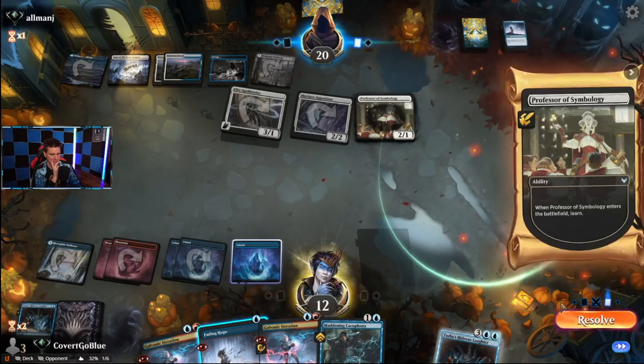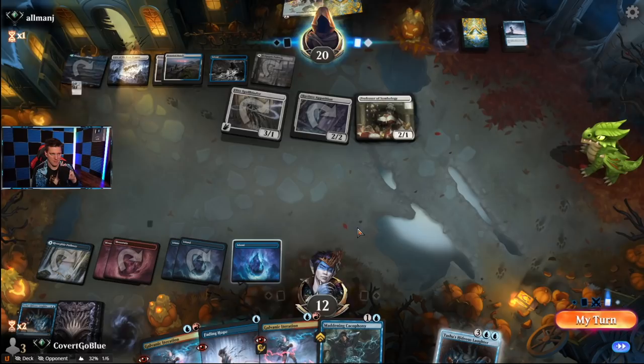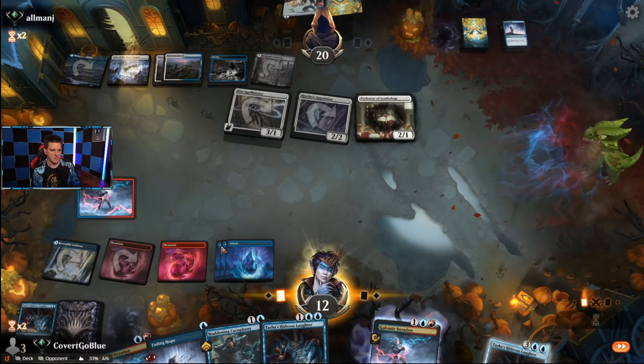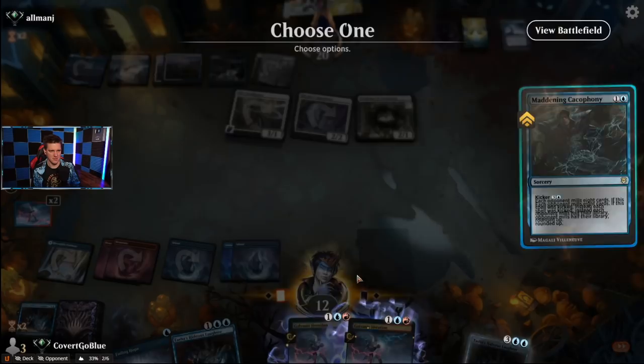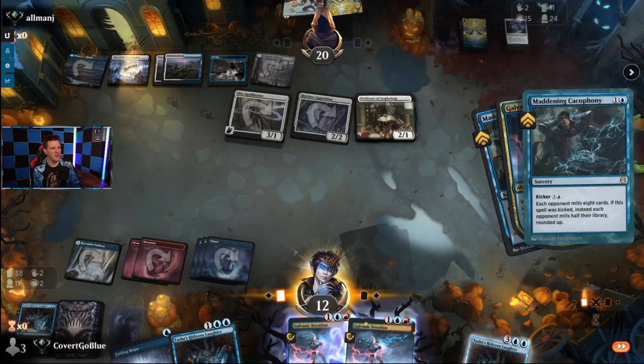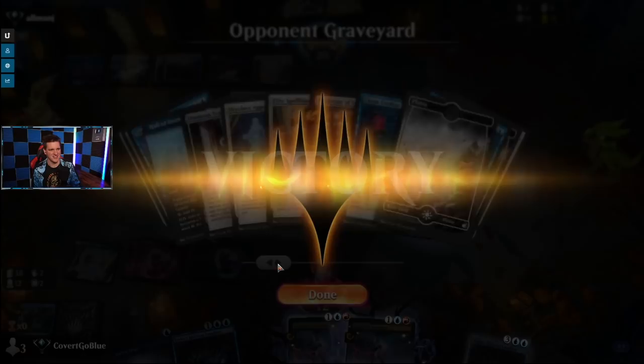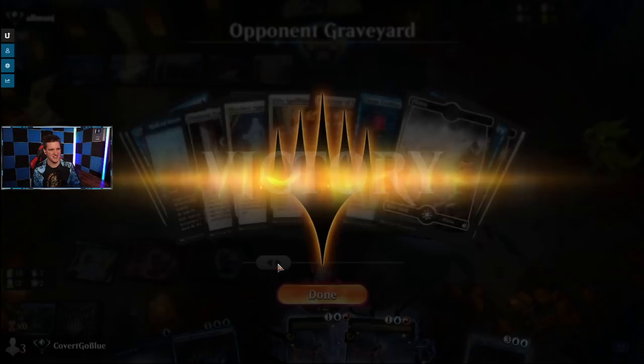We go to 12. Professor of some blah blah blah, Mascot Exhibition. If they drew a Test of Talents they've got a shot, but that's the only thing. That resolved way too easily — fireball the deck! Test was on top? Should have looted with the Professor instead of learning. Look, they came prepared — Test of Talents, three copies in there or something. Wrecked it anyway.